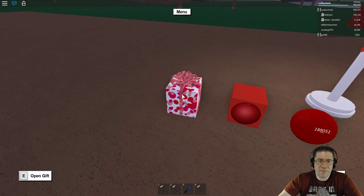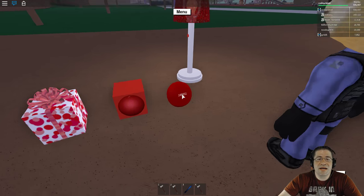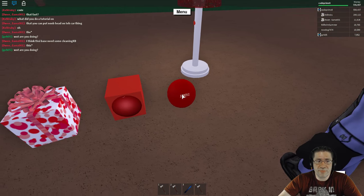This is what it looks like wrapped up as a present, this is what it looks like unboxed from the present stage, and this is what it looks like when it's actually unboxed.